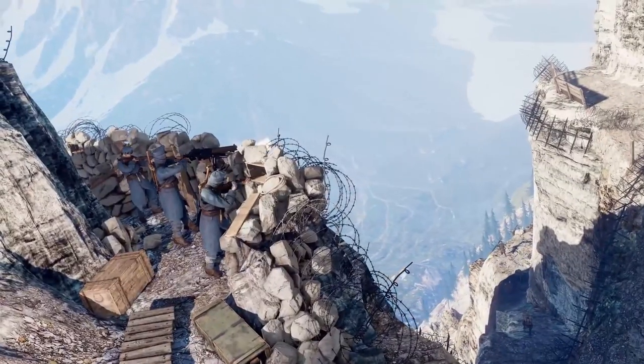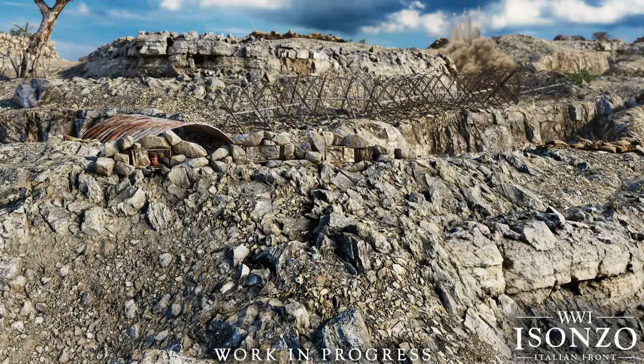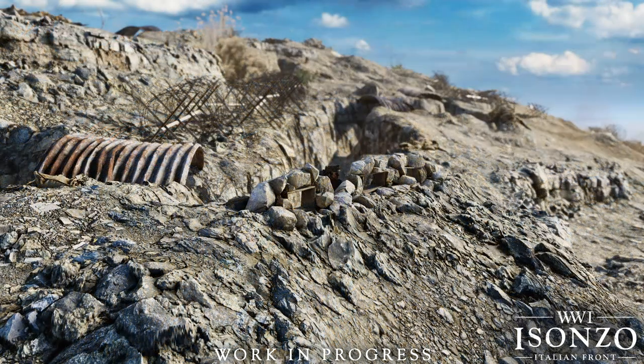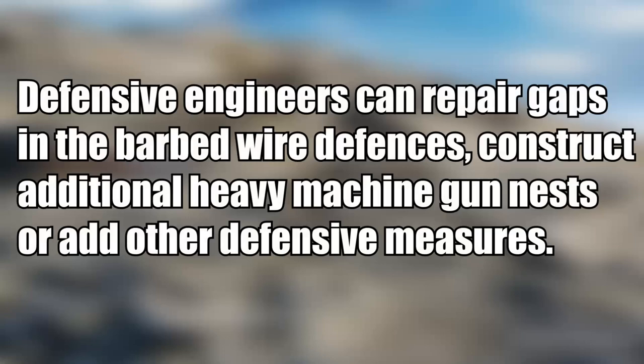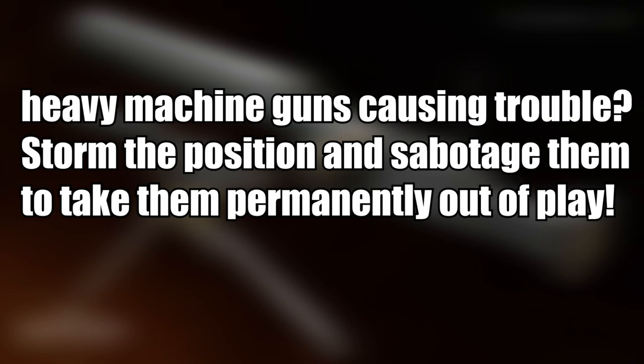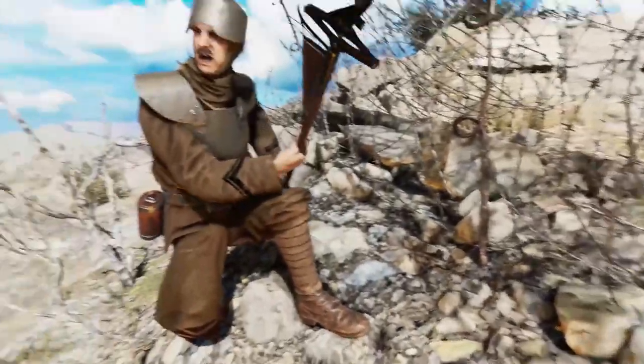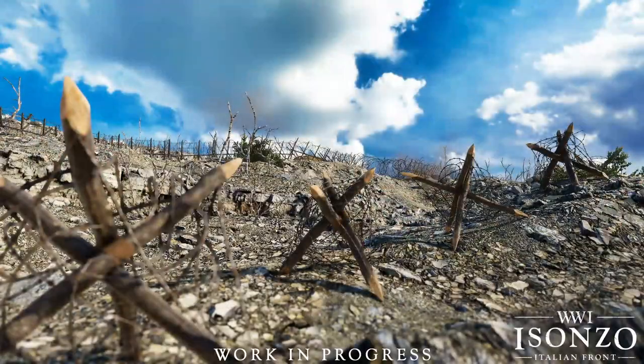These spawn points can also be destroyed by the attackers who are equipped with dynamite, which can be diffused by the defenders. There will also be other forms of buildable defenses which can be destroyed. To quote them directly: defensive engineers can repair gaps in barbed wire defenses, construct additional heavy machine gun nests, or add other defensive measures. And in favor of the attackers, heavy machine guns causing trouble — storm the position and sabotage them to take them permanently out of play. This is likely why that wire cutter from the first trailer got so much attention, as it will be one of the many tools necessary to break down constructed defenses.